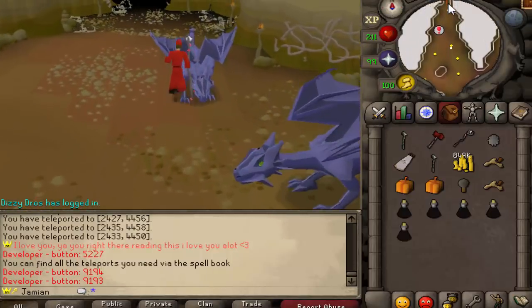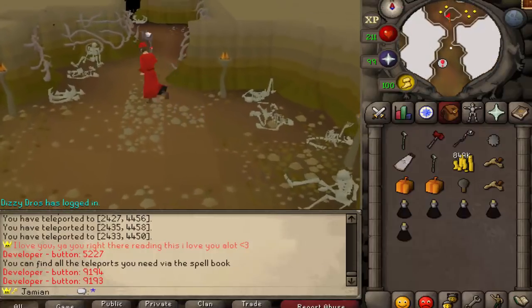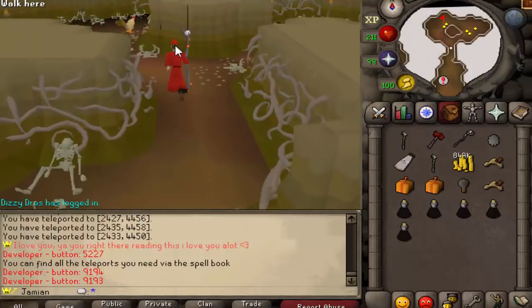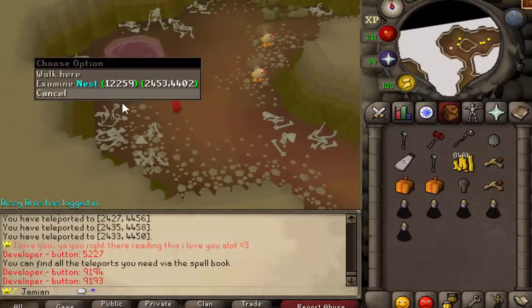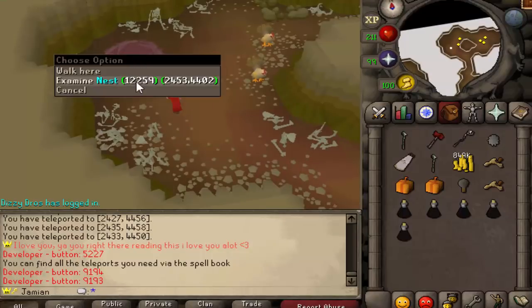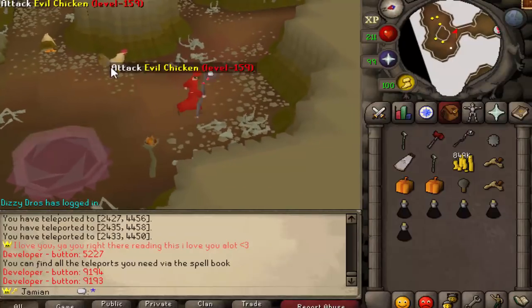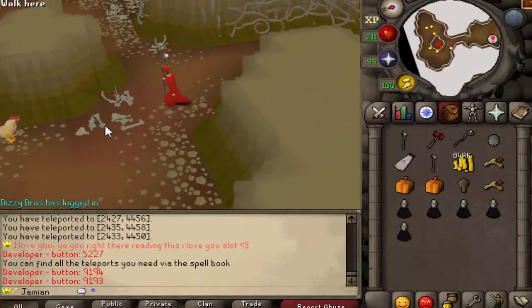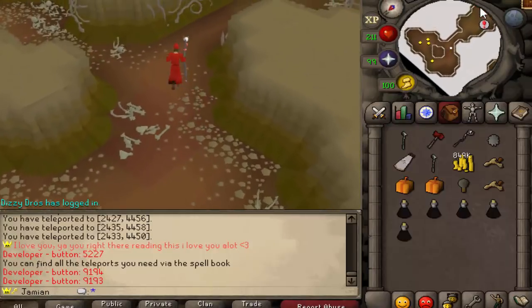Up here you'll actually have some Evil Chickens, which I'll probably also put in the main place just so you have more opportunity to kill them. One of the things they'll drop — I'm probably going to incorporate birds' nests, eggs, and everything. You can expect something with that and woodcutting in the next update as well. They don't have stats or drops yet, so those will be added a little later.